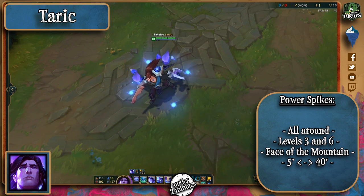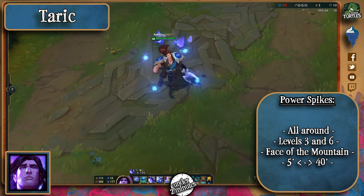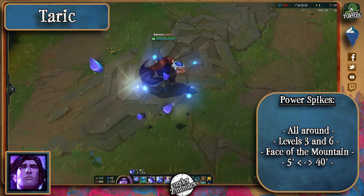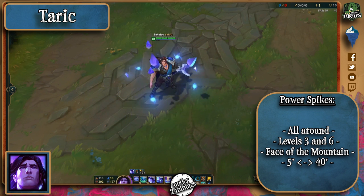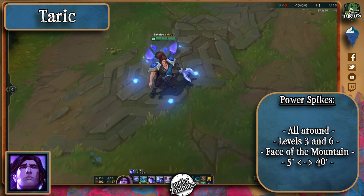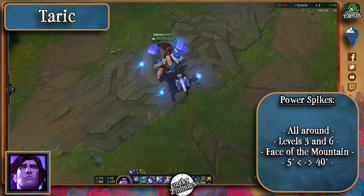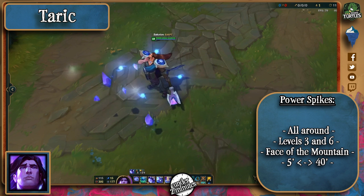As for his power spikes, he's quite the interesting champion, maintaining his usability throughout the whole game because of his CC, ultimate, and global tankiness. Levels 3 and 6 are when you can most expect engages on his behalf, so be careful for those. Face of the Mountain grants his allies another shield, which many people forget to account for — in low elo most people also forget to use item actives.